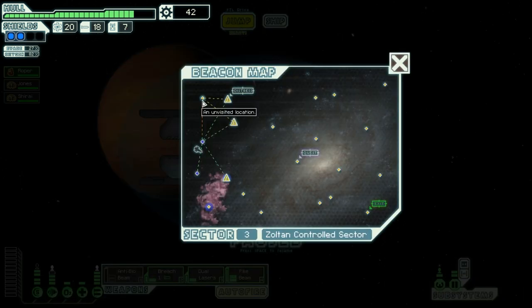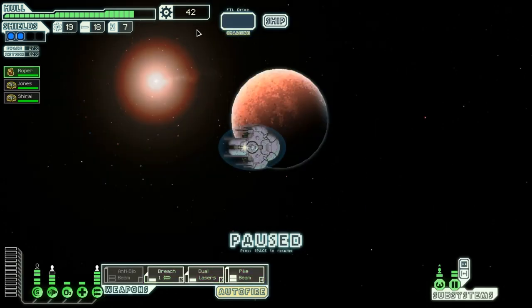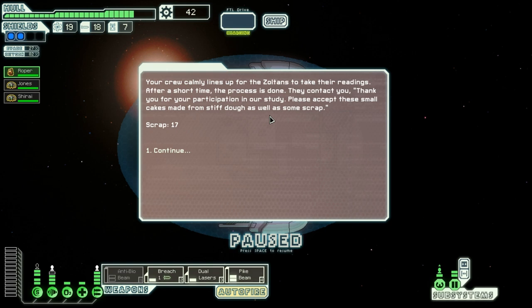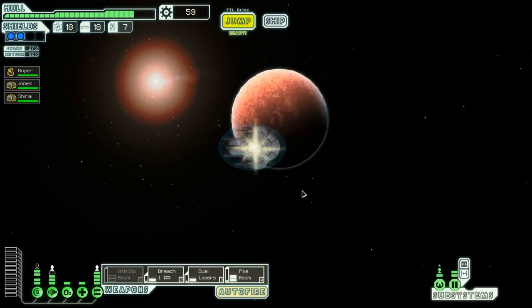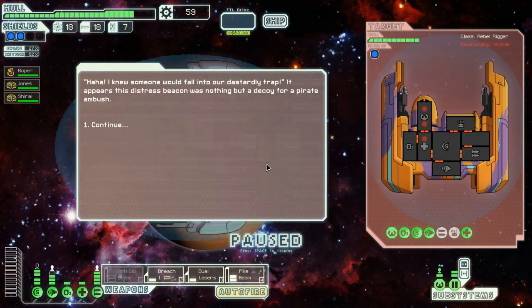I'll take this one while I can. I'm saving a bit. Another research facility — sure, all right, I got one of those in the previous sector as well. I'm saving a bit of scrap in case I get to a store so I can get something bought.